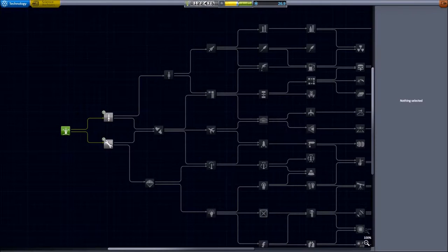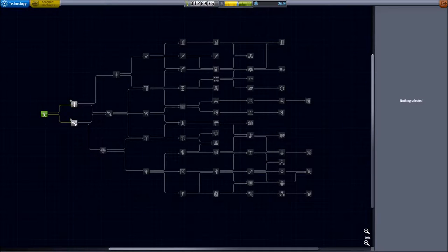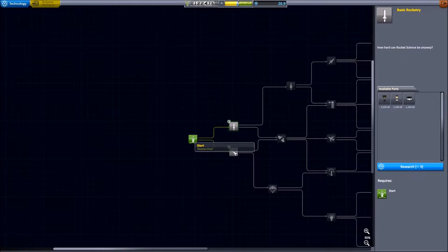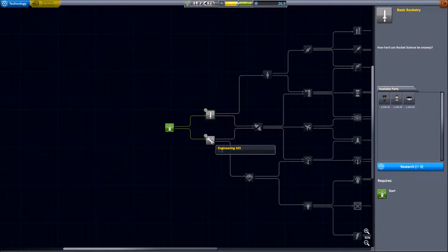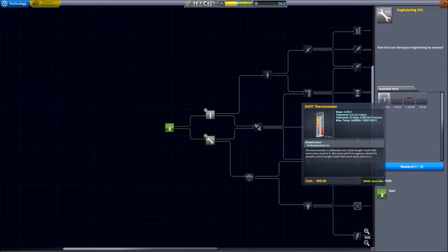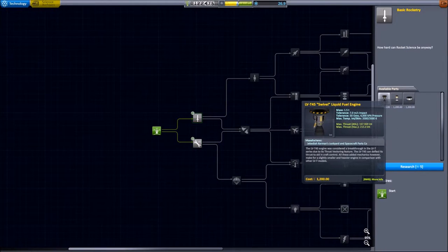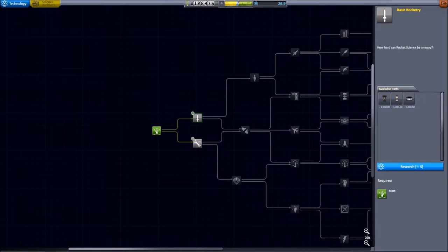So we'll go to our research and development area — this is where we spend all that science to unlock new parts. There are quite a few parts to unlock; when you get further down the tree they get expensive, like a thousand science to unlock some. Right now we're way back here at the starting node with the items we already used. We can now unlock basic rocketry and engineering 101. It's always very important to consider unlocking something if it includes a new science experiment — this one includes the thermometer, and this one includes some new liquid-fueled engines. We've got 26 science and these each cost five, so we'll certainly grab them both.